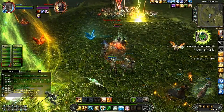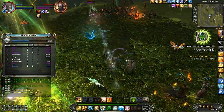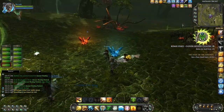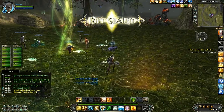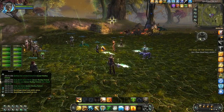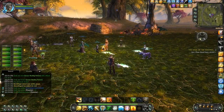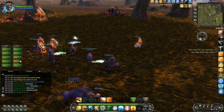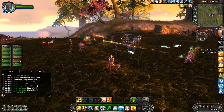You can also check the scoreboard on the fly. You can see me here — Narmala — I am way down at the bottom. And there we go, rift sealed. Now we have sealed this rift, and it is going to slowly return back to the natural state of the area.